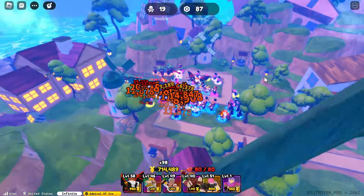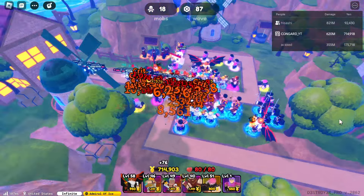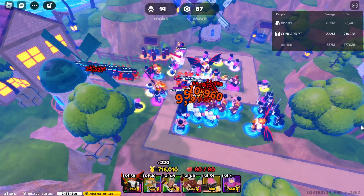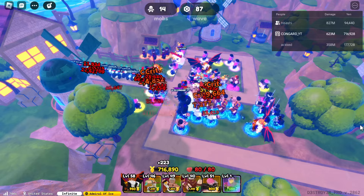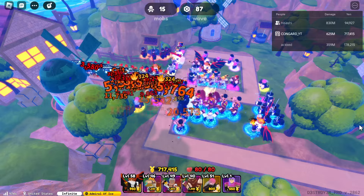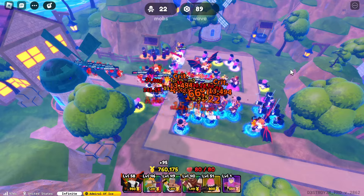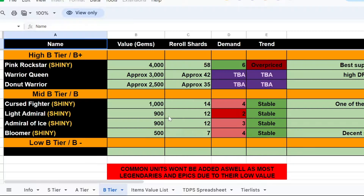Welcome back to another video. Today I have all the prices in Anime Defenders. This means I will give you the best price possible that you can buy at, or find somebody who will sell it for that much. This will help numerous people — for example, if you're in a trade and have to quickly decide, like someone says 'add the Pro Gamer and Chance King and I'll give you the Cursed Knight' — you might think that's a deal, but you might get scammed, overpay, or maybe milk it a little more.